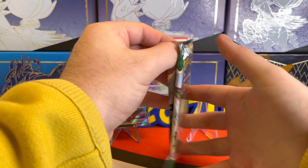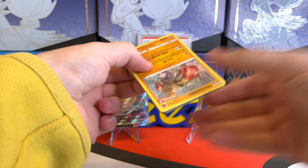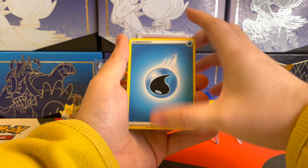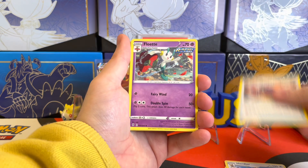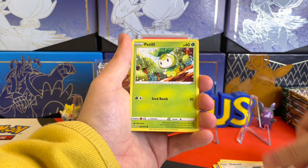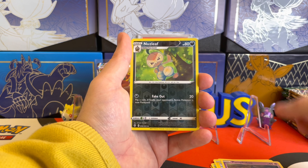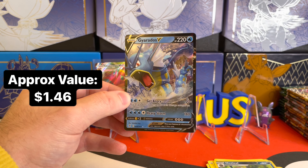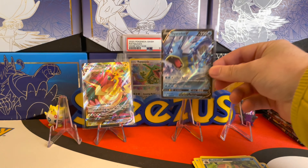Rayquaza on this one — still hoping to pull those alternate arts, or even the Secret Rainbow Rare Rayquaza VMAX or the Rayquaza V Full Art. Those are some beautiful cards and I'm hoping to add those to my collection. Four from the back, and this one starts with the Water Energy. We got Herdier, Single Strike Scroll of the Fang Dragon, Floette, Hitmonchan Punching Through the Rain, Slakoth Hanging on the Edge, Petalil, Pikachu, Pumpkaboo. The Reverse Holo is Nuzleaf, and then the rare is a Gyarados V — a card I do not have in my collection yet, so I'm super happy to pull this one. We'll go ahead and sleeve this Gyarados V up and add it to our background.